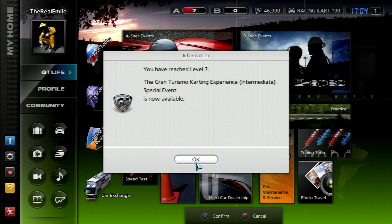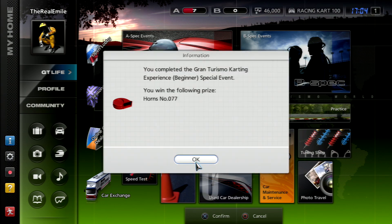For winning the Gran Turismo Karting Experience with all golds you get — well, that's for reaching level 7 — you get a horn. It's nothing too impressive, but trust me these special events do give out some decent prizes eventually. Anyways, that's it for this episode — thank you all very much for watching. Next time we're going to be taking a look at the Jeff Gordon NASCAR School special event, so join us for that. Until then, farewell.